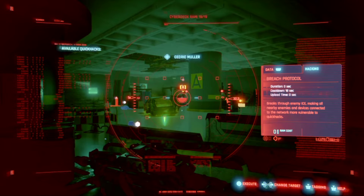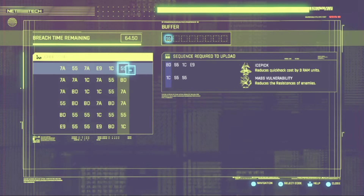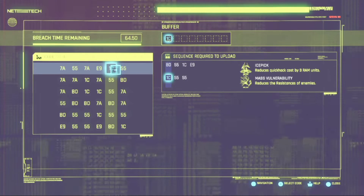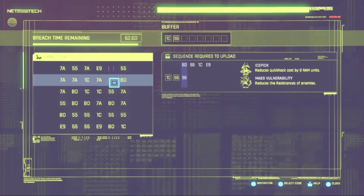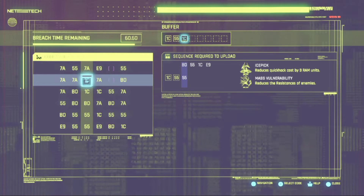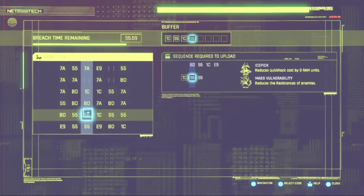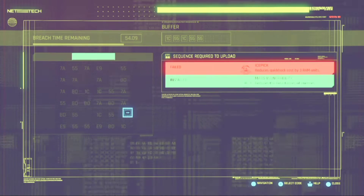Alright, first thing we want to do when we take out this cyber psycho — hit him with the breach protocol, mass vulnerability, drop his weakness or his resistance down a little bit, make the dude nice and weak. Alright, what are you doing with the floor right there? I need a 5-5 and another 5-5.